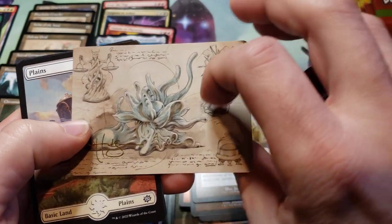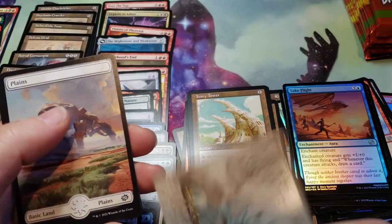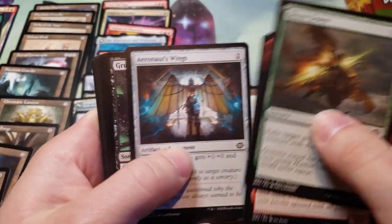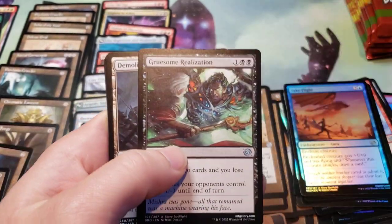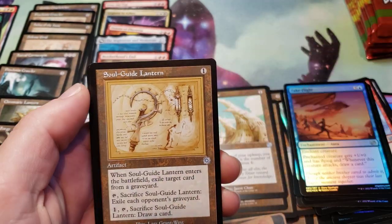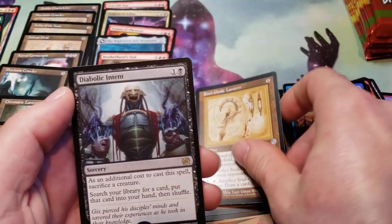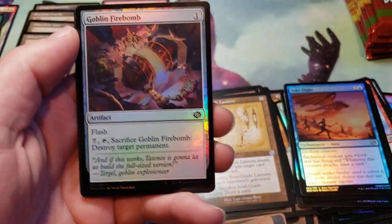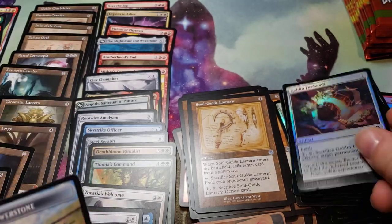Another schematic — this one I think is for the one that can enter as a different card, or Sculpting Steel — yeah, couldn't remember the name. Full Art Planes, Soul Guide Lantern schematic, another Diabolical Tent — cool — and a Goblin Fire Bomb, Power Stone.